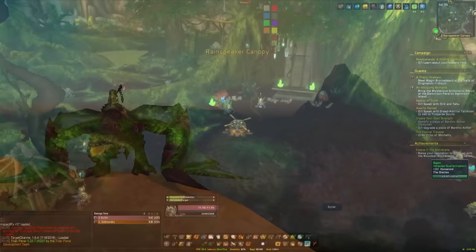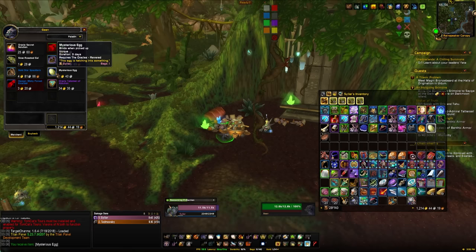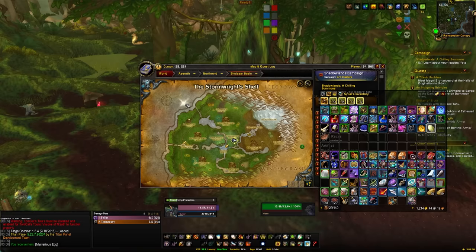The next mount is the Green Proto Drake, on about a 6% drop chance from the Mysterious Egg. The Mysterious Egg is an item you can buy from the Oracles faction once you're revered. Once you buy the egg it'll sit in your bag for 3 days, it'll hatch and you'll have a 6% chance of getting the mount. It doesn't require much effort — you just go to the vendor, buy the egg, and check it every 3 days.